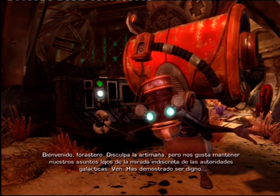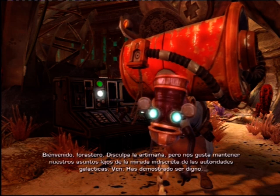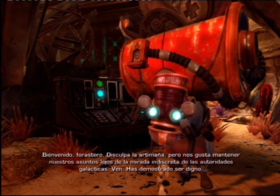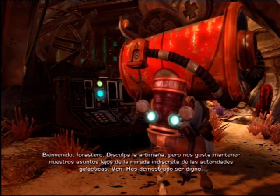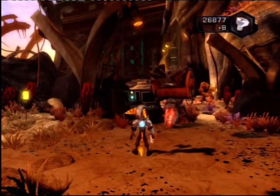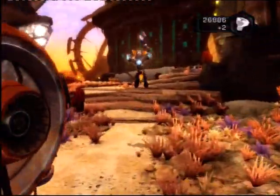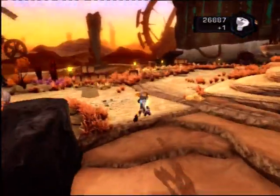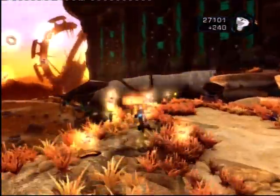¡Bienvenido, forastero! Disculpa la artimaña, pero nos gusta mantener nuestros asuntos lejos de la mirada indiscreta de las autoridades galácticas. ¡Ven! ¡Has demostrado ser digno! El paso de Volgram está al otro lado del hoyo. Pero debes saber que allí hay un exiliado peligroso. Los agorianos procuramos no acercarnos.